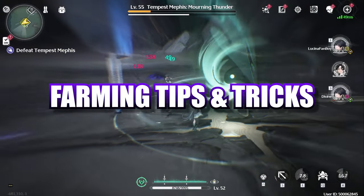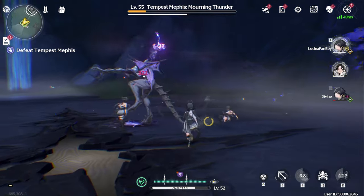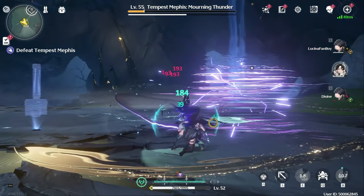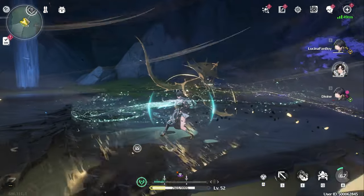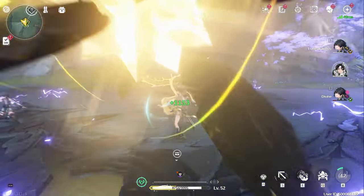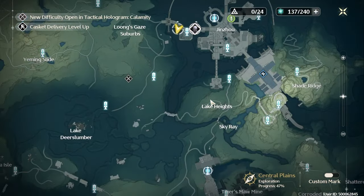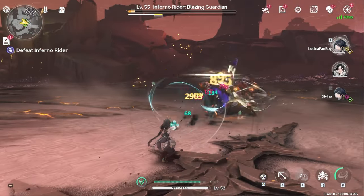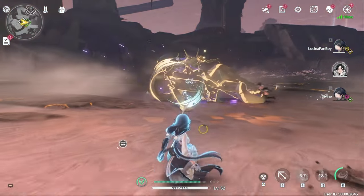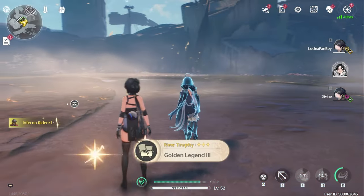Let's wrap up this video with some echo farming tips and tricks. One of the best parts about this game is actually its co-op. Just hop on a Discord call with your buddies and plan farming routes around the map to quickly hunt down echoes for specific sets that you all need. My friends and I were just running from boss to boss using waypoints we set up to quickly and efficiently farm 4-cost echoes for all the characters we wanted to play. This is also a great way to break up the monotony and enjoy the game with your friends.